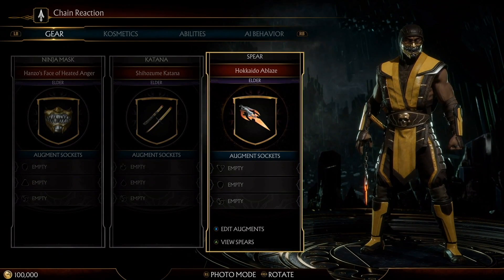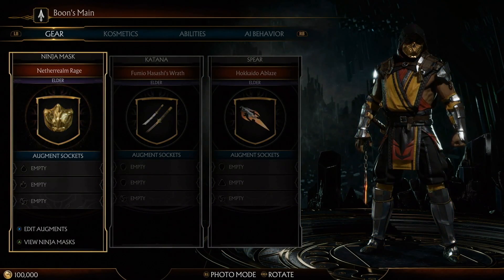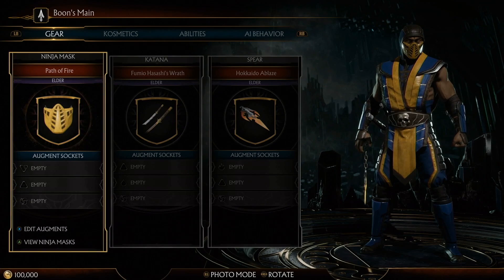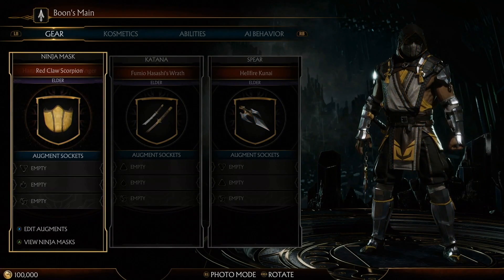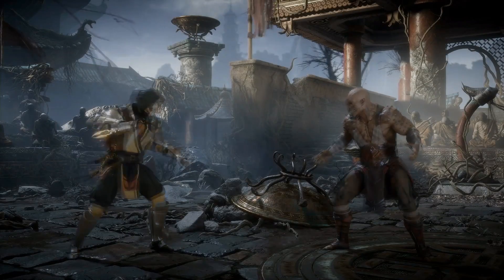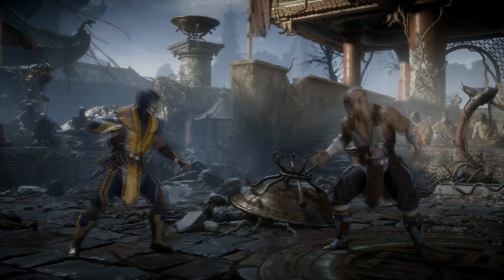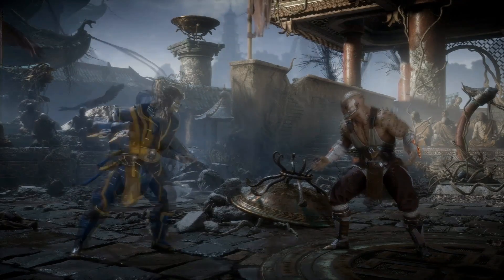This visual here is gonna give you an idea of the dramatic differences you can have in the different variations of Scorpion. This is the case with all the fighters, so you're gonna know Scorpion and the other characters — all the variations you're gonna see playing people online and whatnot.